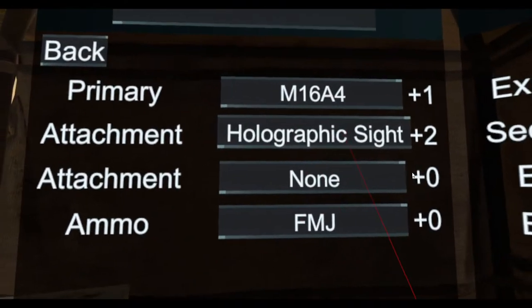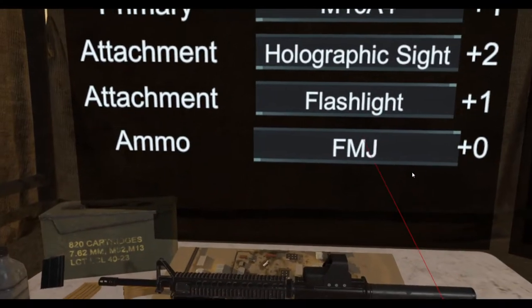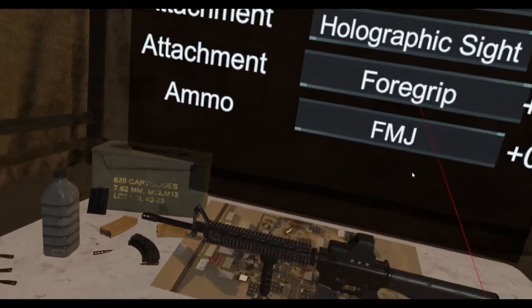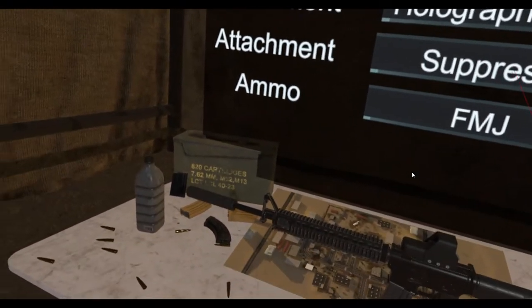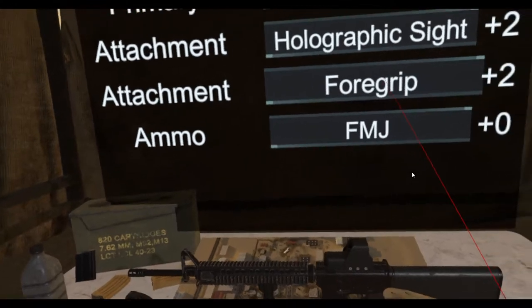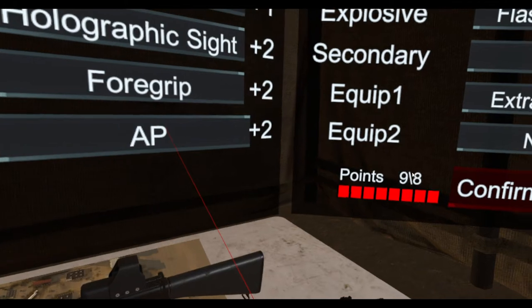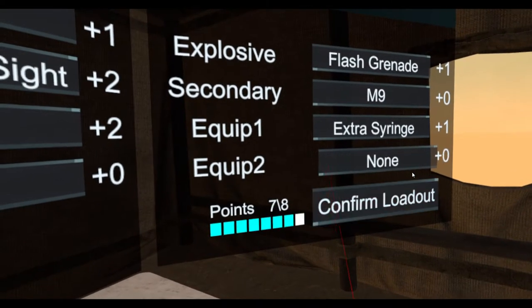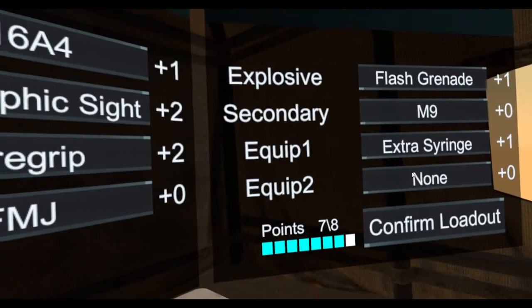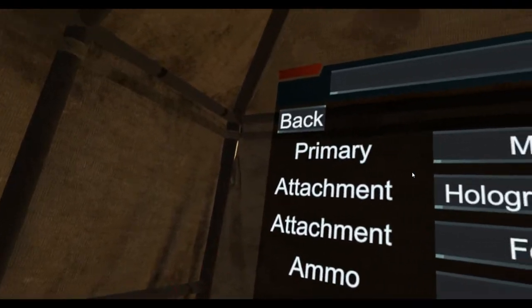Let's choose our weapon loadout. I'll go with the M16A4 because I'm just used to this weapon — holographic sight with flashlight, laser sight, I'll go with the grip for right now, FMG tracer. Body armor — I don't have enough points for the body armor. The more points you have, the more perks you will have.